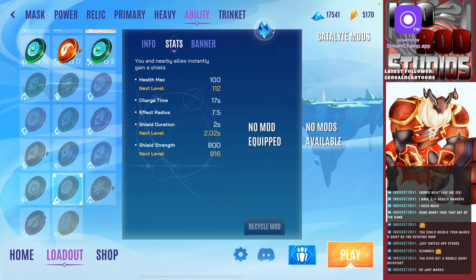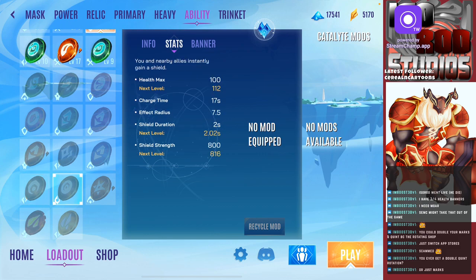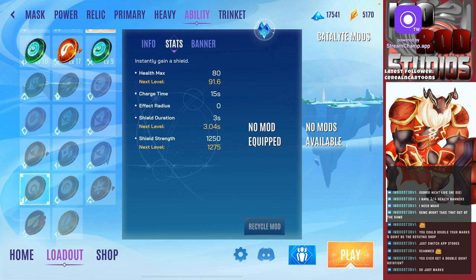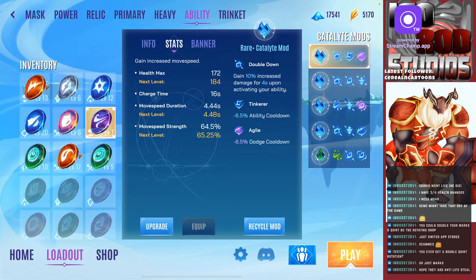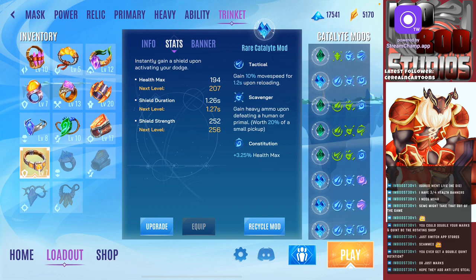They've got to fix that. The base shield strength should be 1000 and charge time should be at least 18 or 20 seconds to be on par. I wish they actually added life steal to weapons — it's supposedly there but it doesn't really work that well. I don't think you get health for killing things; you only get ammo or primal energy. Getting health in primal form is kind of weird since your health is always decreasing.